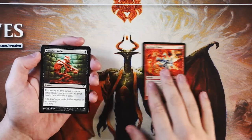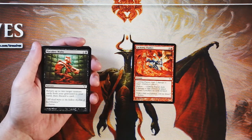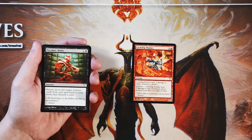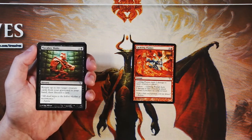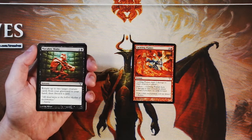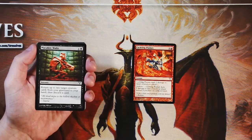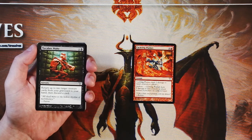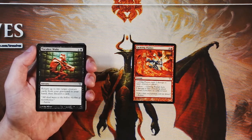Macabre Waltz is one and a black for a sorcery — return up to two target creature cards from your graveyard to your hand, then discard a card. I actually like having this as a one-of in a lot of decks, especially if you've got a lot of creature value. If your opponent uses removal on your bomb and sends it to the graveyard, you're able to pull it back, and all of a sudden they have to have another answer. It's a really good value engine for a deck.